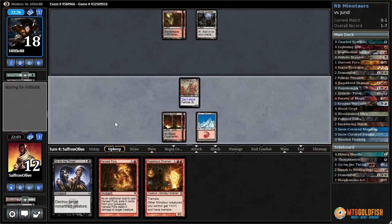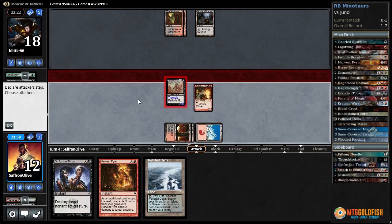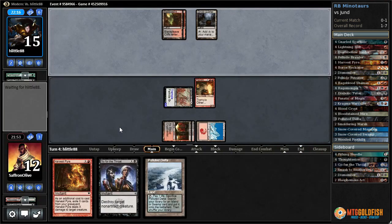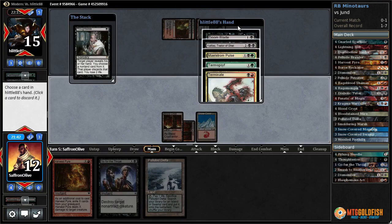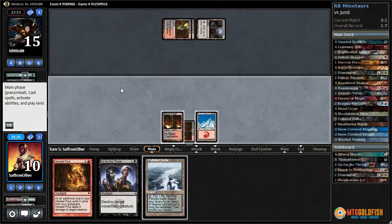There's a Ghost Quarter — opponent passes. Let's play Rage Blood Shaman, attack for three. I expect our Rage Blood to die to a Doom Blade — hmm, it does not. We're not even going to play the land yet — just pass in case they play Liliana; we don't want to discard our removal spells. They drew Anger of the Gods — that explains it. Thoughtseize: Kalitas, Melston Prowess, Terminate, Doom Blade. I guess we'll just take Tarmogoyf and pass.